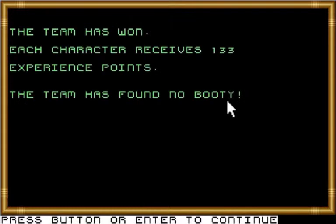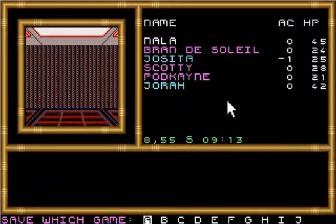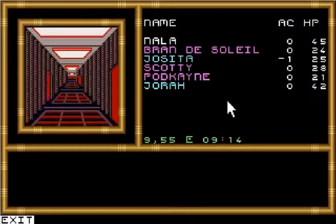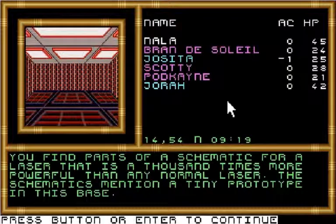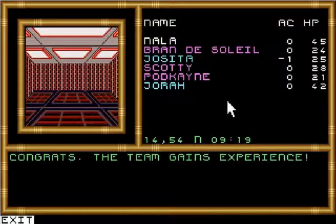Bran and Podcane got healed. Now everybody's back at full hit points, and it looks like Bran, Spotty, and Podcane are all ready for promotion. Let's continue moving east. First door on the left in this section — you're in a laser development lab, papers scattered about. You find parts of a schematic for a laser that is a thousand times more powerful than any normal laser. The schematics mention a tiny prototype in this space; the laser would require enormous power and very precise lenses. We've got some bonus experience.